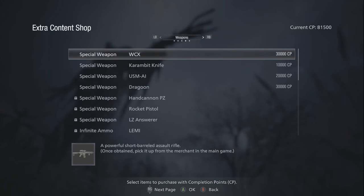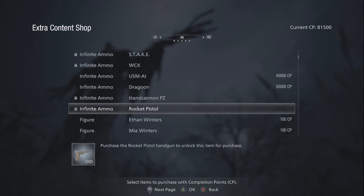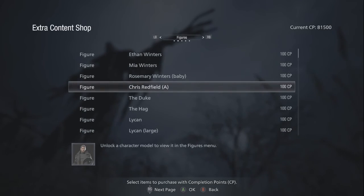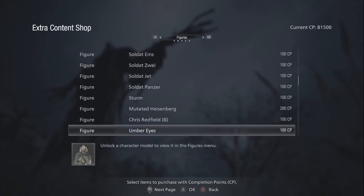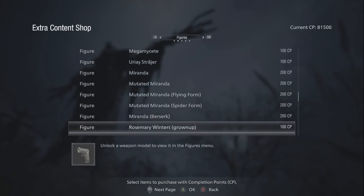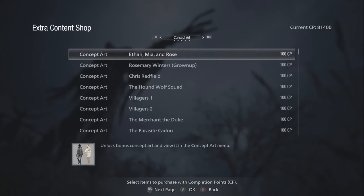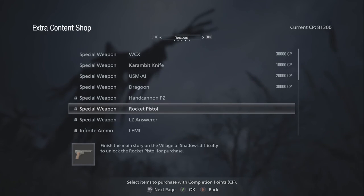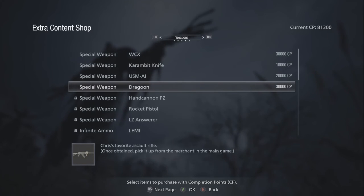Okay, so that's weapons — I think we went through all those already. Let me go ahead and get some figures. Let's get grown-up Rose because we don't see her too often. Here we go — grown-up Rose, let's get this. And weapon figures — I'm going to get probably the dragoon because we know what that was like.